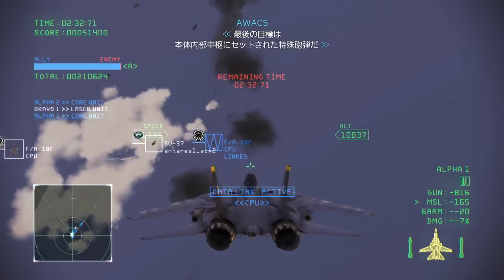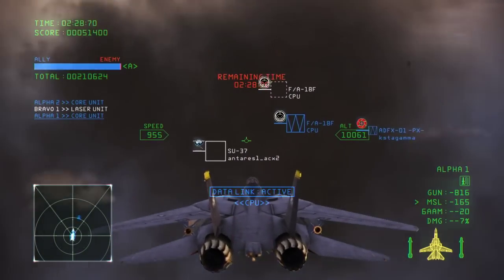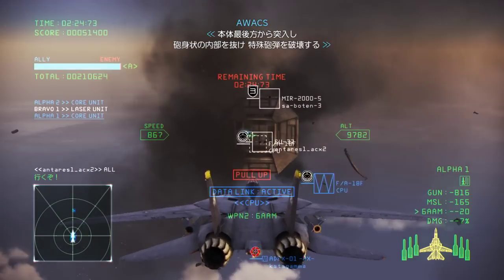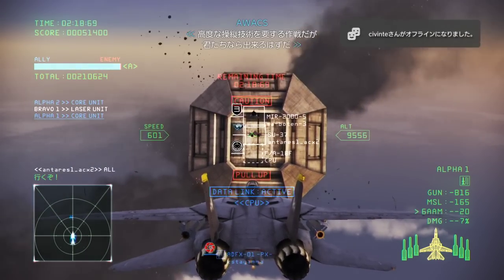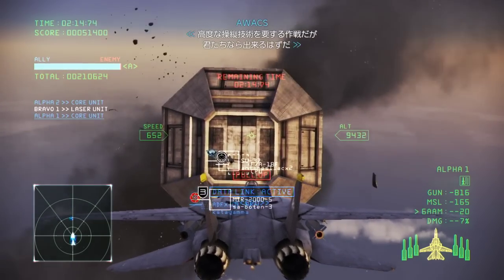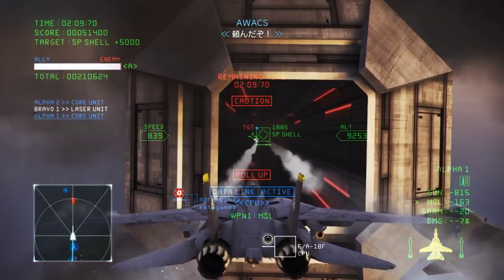The final target is the special artillery shell loaded inside the satellite's core. Get inside the satellite from the rear. Pass through the gun barrel interior and destroy the special artillery shell. This operation will require precise and skillful flying, but we're confident that you can do it. We're counting on you.